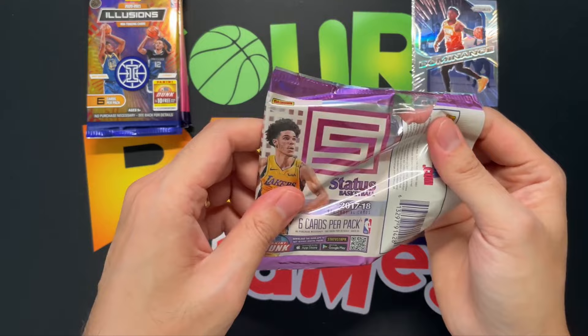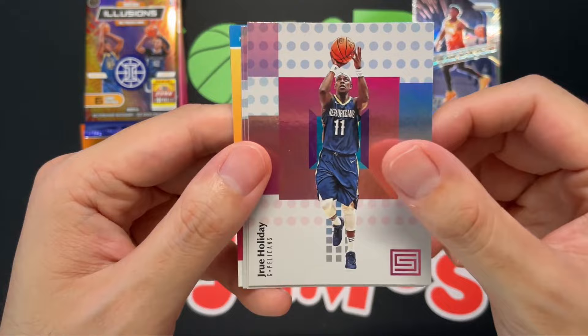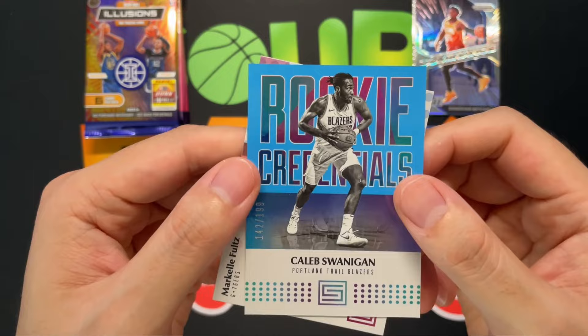It's been a long time since I ripped open some Status basketball. There used to be a lot of subscription boxes and this was always a prime candidate. So here we go — we're looking for some Jason Tatum. We got JJ Redick, Jrue Holiday, Markieff Morris, Chandler Parsons, and a Kaleb Swanigan.